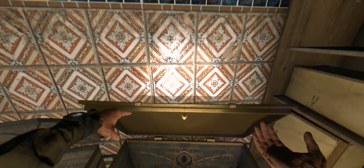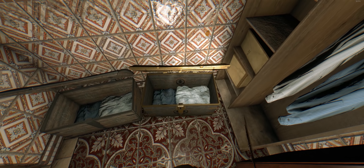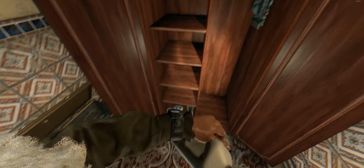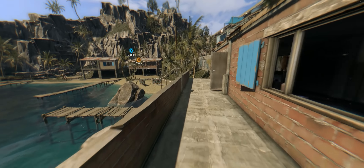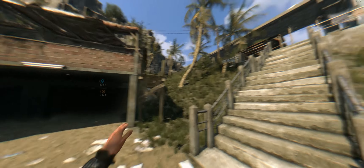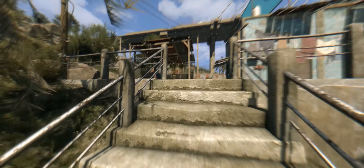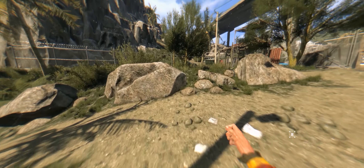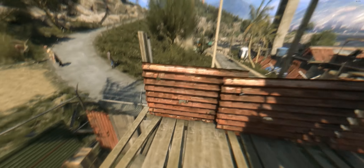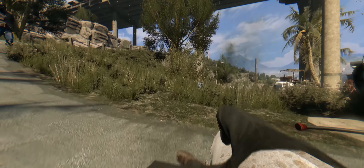Dying Light was first released in January of 2015 and is a first-person survival horror action adventure game — that is a mouthful. This game is a zombie game which involves parkour, slicing up zombies, and overall gameplay that is full of momentum and action. This video will be covering purely the base game for Dying Light; I will cover the following DLC in a separate video if you want to see it.